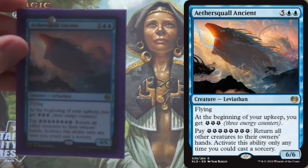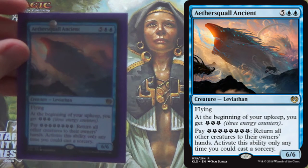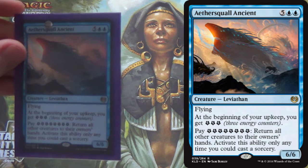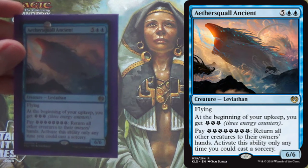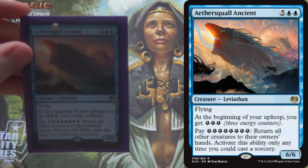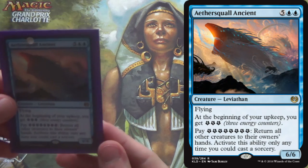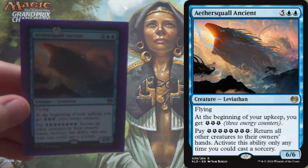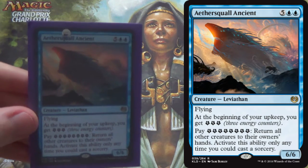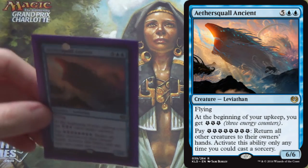You can read it up there, but it's flying, you gain 3 energy on each of your upkeeps, and if you pay 8 energy, you sort of get a Whelming Wave effect — you get to return all other creatures to their owner's hands. That includes yours, except the Aethersquall Ancient. So it's not quite a Whelming Wave, but you get the idea. You get to keep your Aethersquall Ancient and keep beating in with a 6/6 flyer.